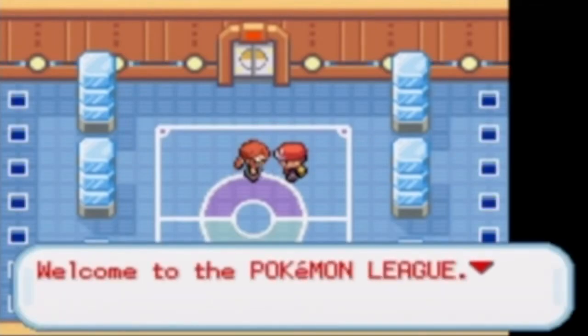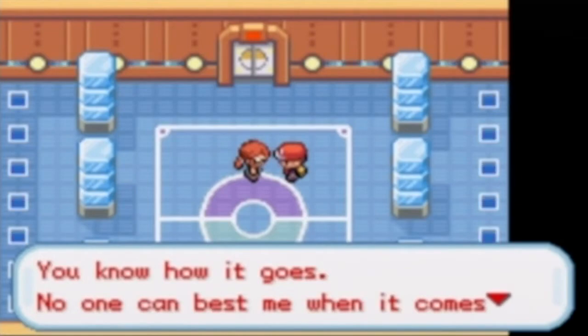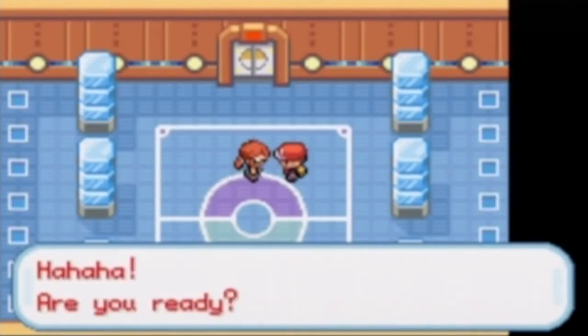Welcome to the Pokémon League. I'm going to call her Lorelei, because the first part of her name is 'Lore.' Lorelei of the Elite Four has returned. She says no one can best her when it comes to icy Pokémon, that freezing moves are powerful, and your Pokémon will be at her mercy when frozen solid.